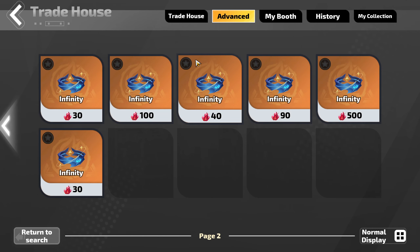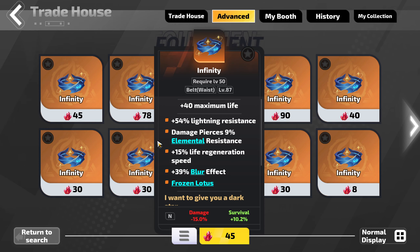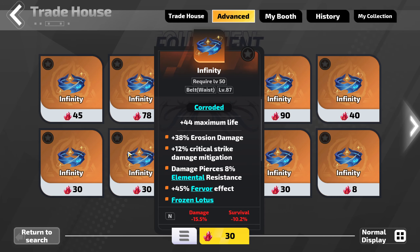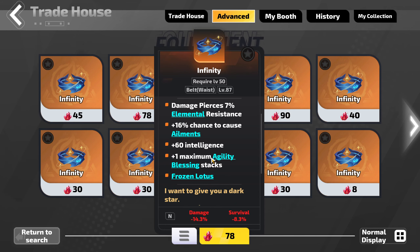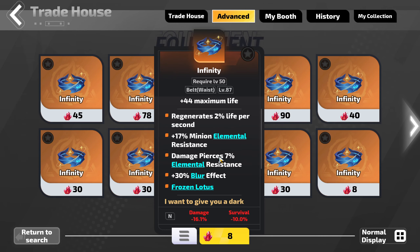These are all the Infinity belts with Damage Pierce's Elemental Resist and Frozen Lotus — there looks to be two pages of them. So instead of hundreds or thousands of options, now I have a very short list. This one has Damage Pierce's, Lightning Res, Blur Effect, and Frozen Lotus — pretty good, though it doesn't help my defenses much since I'm a shield build. Res is always nice and I've got good damage and clear. Or I could just go super cheap — buy this one for 8 Flame Elementium and not think twice about it. Cheap upgrade, I swap it in, boost my clear, and swap back to a real belt when fighting bosses.